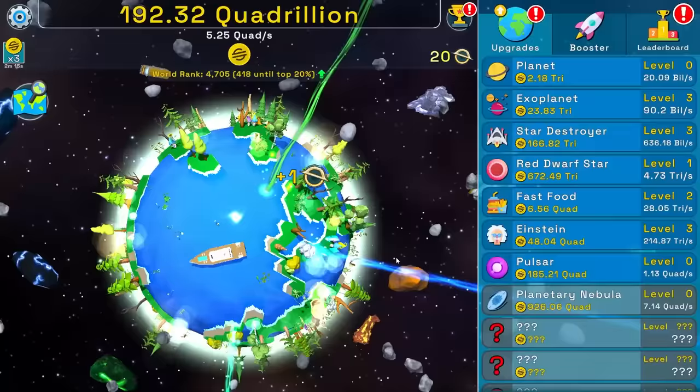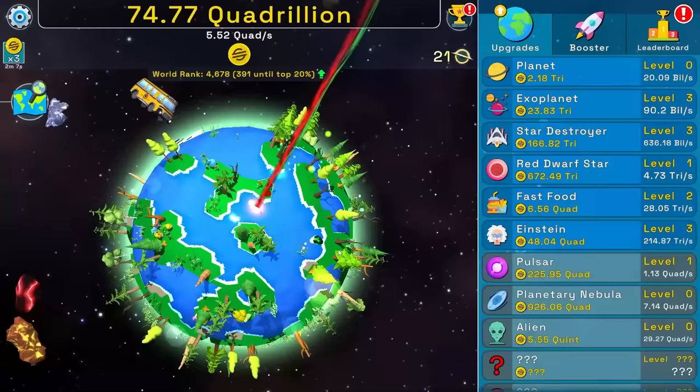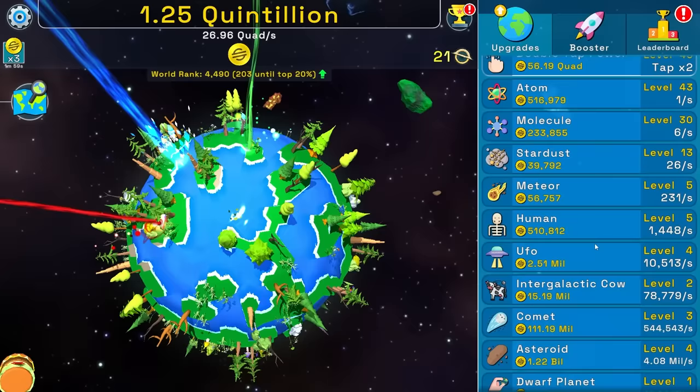Get a pulsar. Aliens — 1.9 quintillion. Hello there, nice of you to drop in. I have no idea what I can afford with that other than a planetary nebula, but I'm taking it. I can buy two planetary nebulas — do I want that? Or I think more money is going to be coming, so spam the button again.